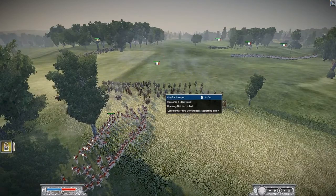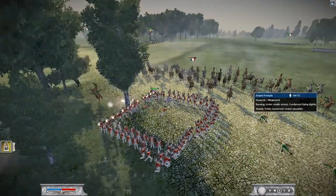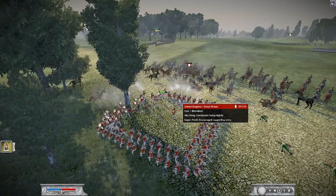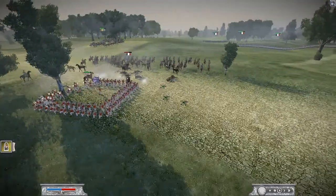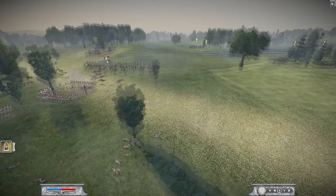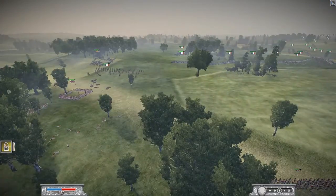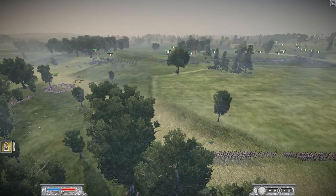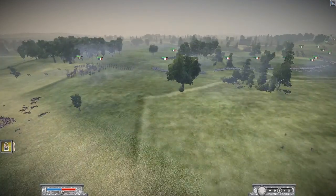Pally charges with his cavalry but Apollo saw it coming from a mile away, formed square, and did a little bit of damage to the cavalry. At this point Apollo was asking me to come up on his flank because he was worried about Pally coming in.